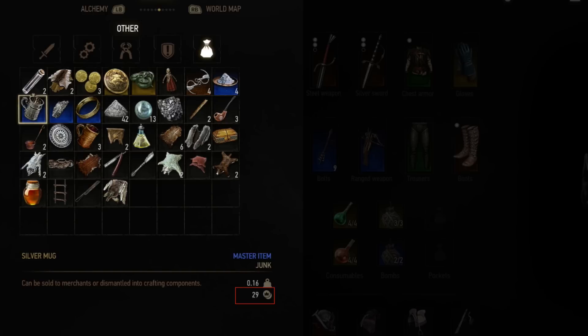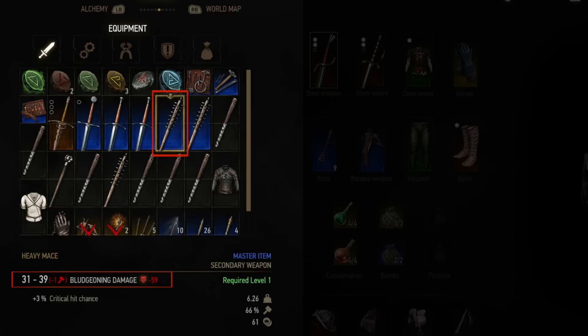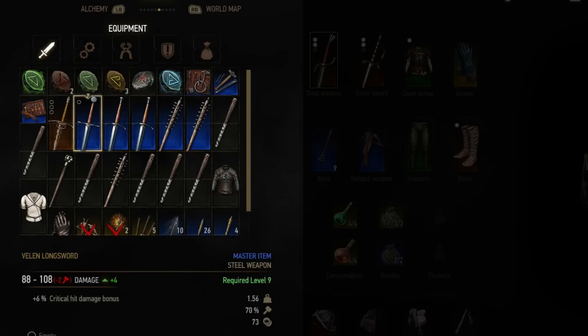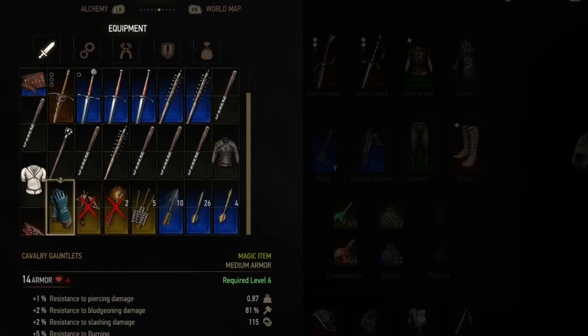Generally, master items highlighted in blue can be sold for more, but they can also be dismantled into rarer materials. So what's worth selling? Firstly, any weapons and armour that you're not going to use. Anything that does lower damage than the weapons you currently have equipped, or anything with fewer slots, probably isn't worth keeping. The same goes for armour — equip whatever gives you the best protection and sell everything else.